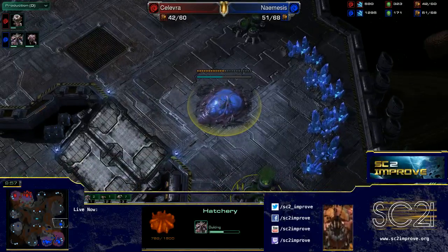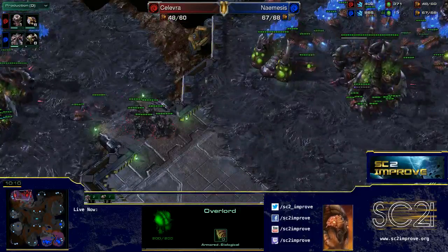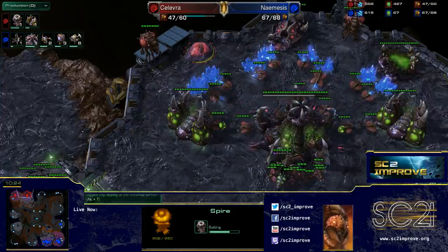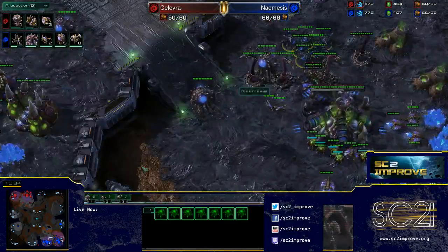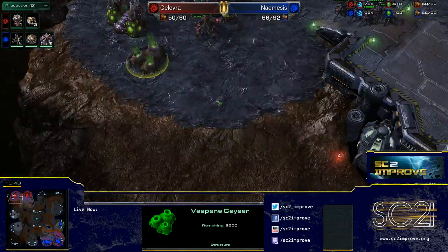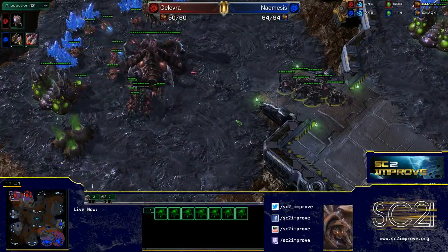There is indeed spire play from Kalevra. For Nemesis, there are still no overlords spread out on the map. Getting an overlord up near the opponent or making an overseer to scout is the key scout he needs to prepare for the spire. If Nemesis can secure his third base against a mutalisk player, he'll be in a great position since the mutalisk player has map control. He actually has a strong attack timing with plus one that he isn't using — with only seven roaches and a spire, his opponent has almost no defenses, so that timing could have been hugely powerful.